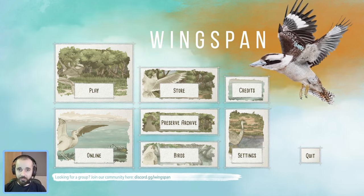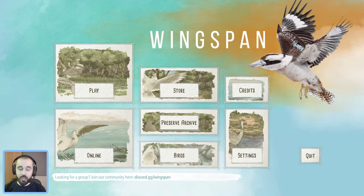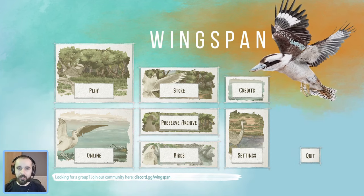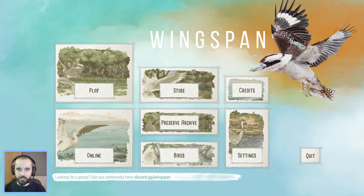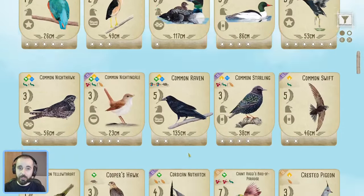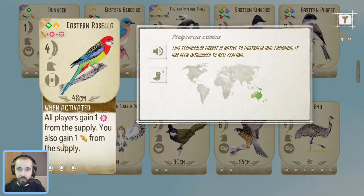First up, we're going to be taking a look at Nectar, which is the new food type introduced in the Wingspan Oceania expansion. A lot of people are asking what is Nectar, how does it work, where does it come from. This is a new food type, so first of all you can think about it like any other food type you're used to seeing in Wingspan. It's going to appear in certain bird food costs and in their powers, and when you see it in those positions you can think about it like any other type of food — if it's in the food cost you're going to have to spend it in order to play the bird.